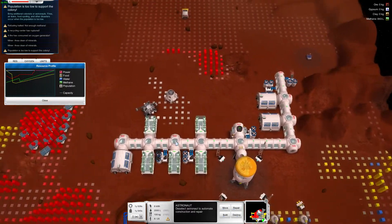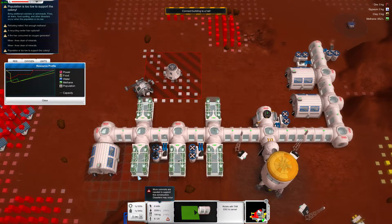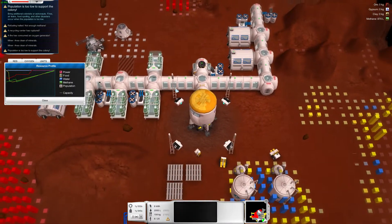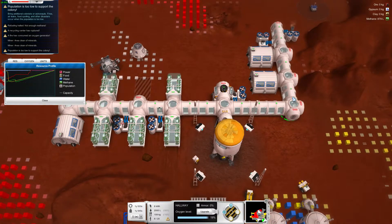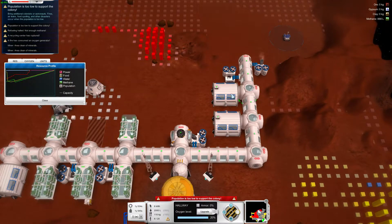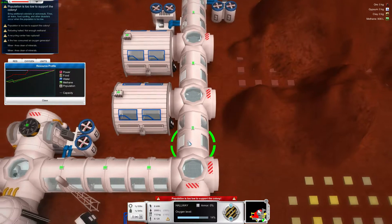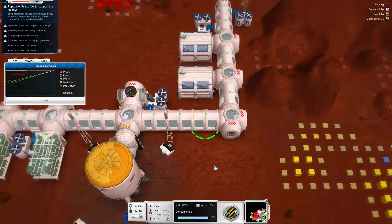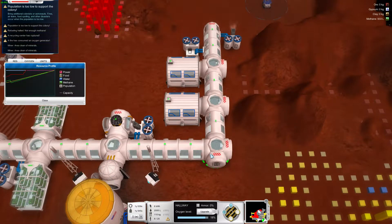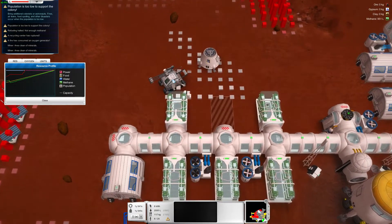Could do with slightly more food production — that takes three, doesn't it? Yes, and free power — I've got enough power. The oxygen is back from this corner here, quite good — nice and strong. Back from this corner here as well. Could do with an oxygen generator there, maybe. Could do with a refinery.